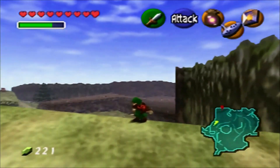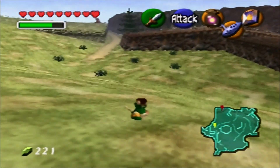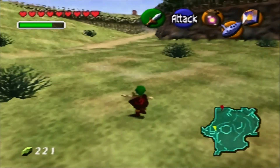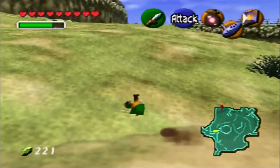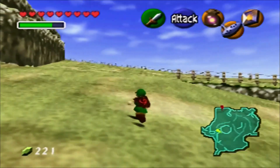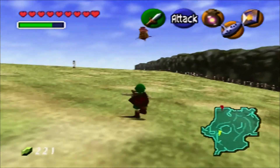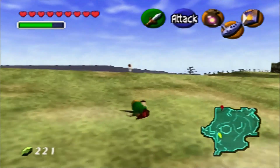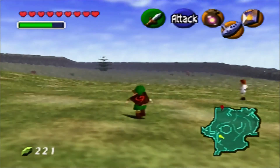We roll our way all the way to the western point of the field, along these short fences. Hey, there's some guy just running about. Let's see what he has to say.